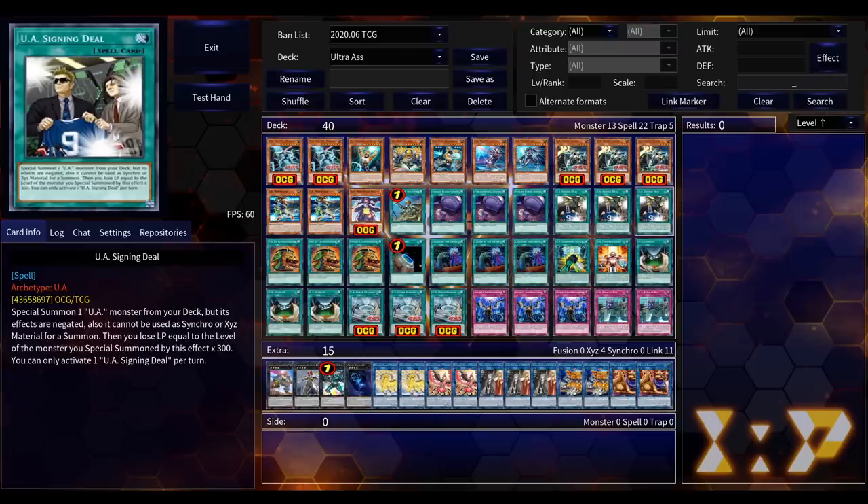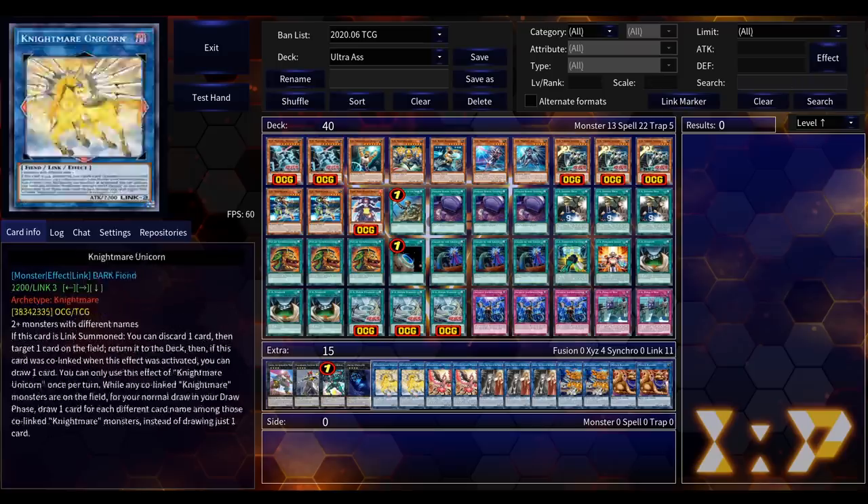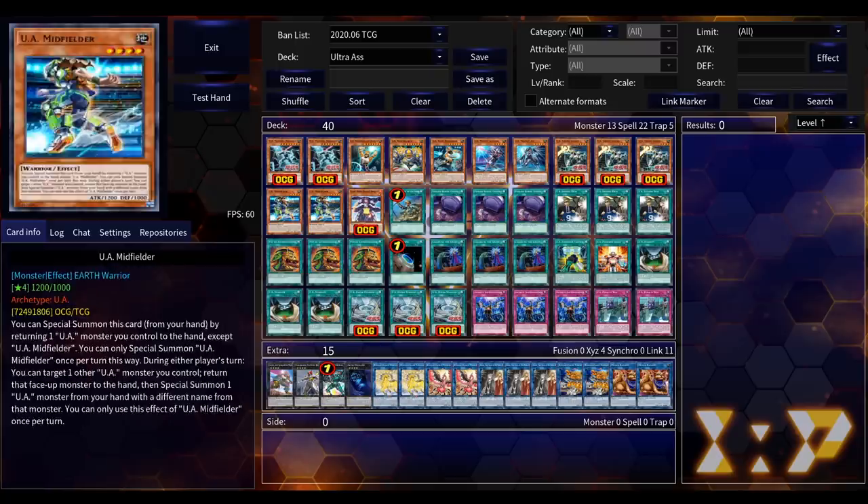Your other option would be the normal spell UA Signing Deal, which negates the effects of the monster it summons but just summons any one of your UA monsters from the deck. It's crazy — tons of decks would love a normal spell that just summons one from the deck. Sure you can't use them for Synchros or Xyz, but you can use them for Links. You had tons of really good bones here.